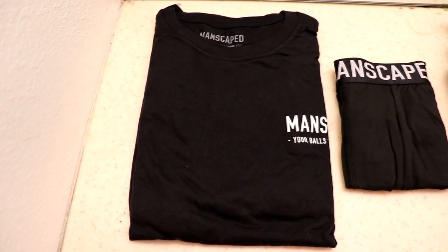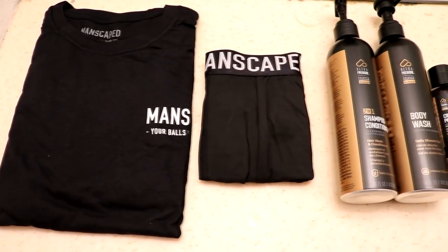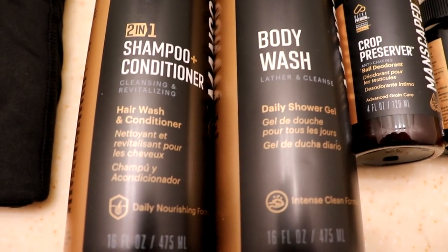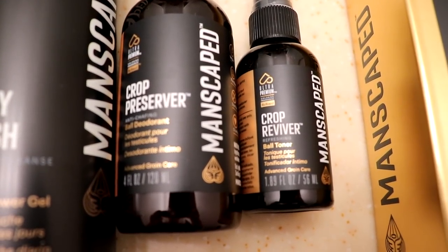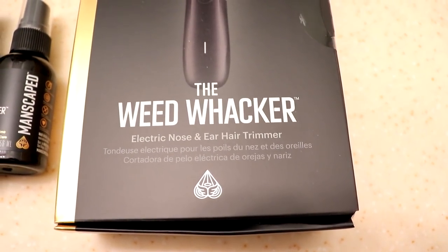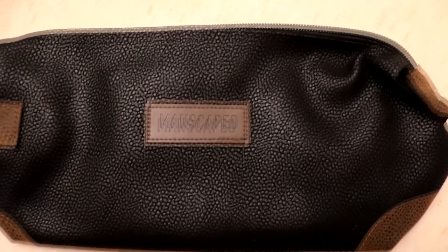The Lawnmower 4.0 is a waterproof trimmer as well. It includes a 4000K LED spotlight and has a multi-functional on-off switch that can engage a travel lock. Manscaped recently sent me the Lawnmower 4.0, and I was actually planning on bringing this with me on a trip and would have used the travel lock feature, but then Konami cancelled YCS Las Vegas. Guess I'll wait until the end of the pandemic to do anything. They also sent me some other cool stuff, including a shirt, some boxers, as well as some products like their 2-in-1 shampoo and conditioner, body wash, crop preserver, and crop reviver.